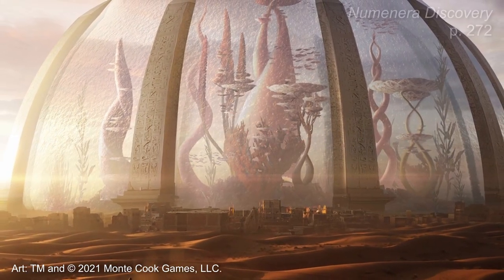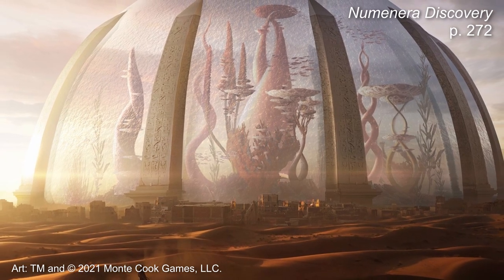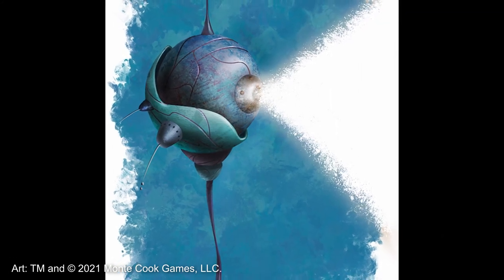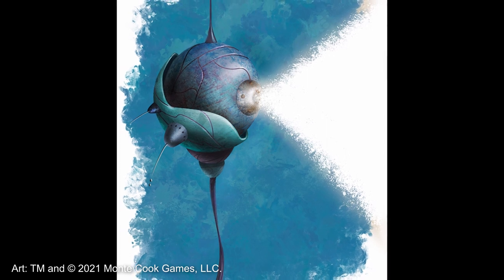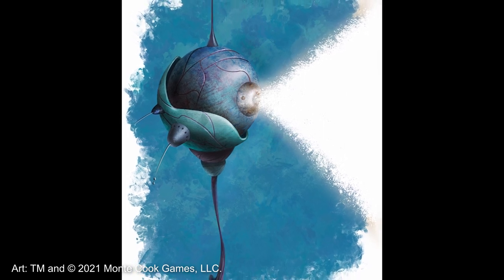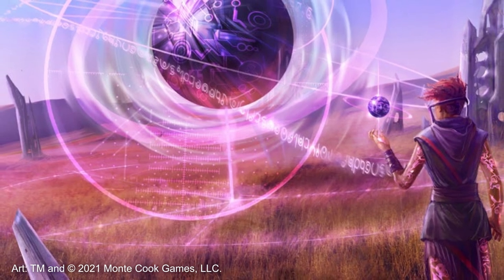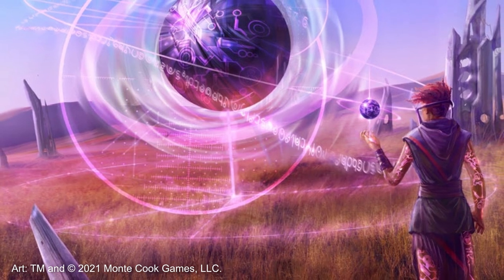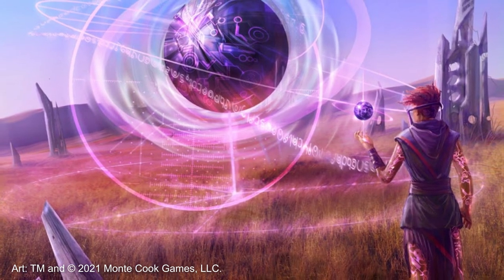Ciphers, as they're introduced in Numenera Discovery, are meant to be one-time-use items the players are to find regularly. There are as many as 140 ciphers on offer from the core books. This can feel like a lot of busywork for both players and GMs. In this video, I'm going to introduce a method for keeping track of ciphers your group uses and offer some ways to think about how to implement this method to keep things simple and straightforward, focused on the game and not on managing lists and charts.